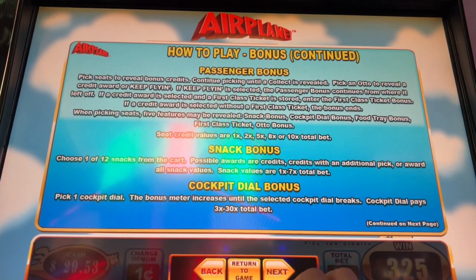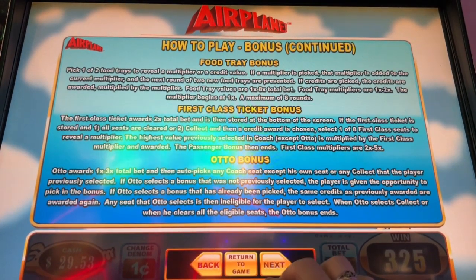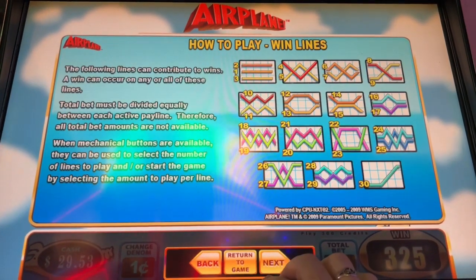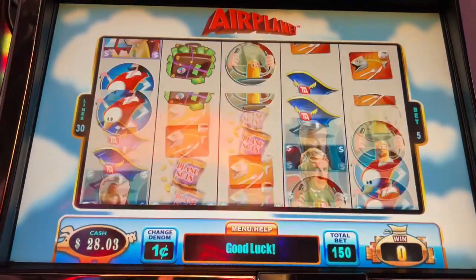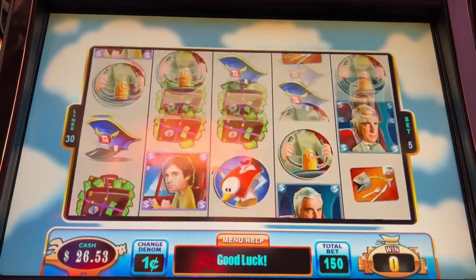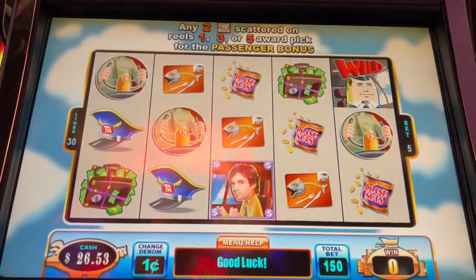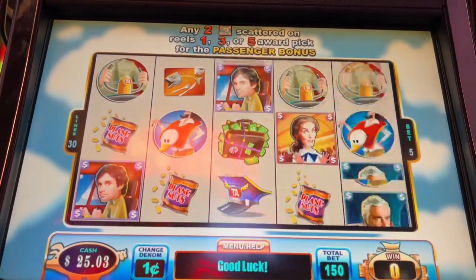Then it tells you how to do that — you're picking seats. There's a snack bonus, a cockpit bonus. That's really cute. Food tray, first class, and auto bonus. That's really cute. So let's play a little longer, hopefully we can get one of those bonuses to come up — maybe even a random one.